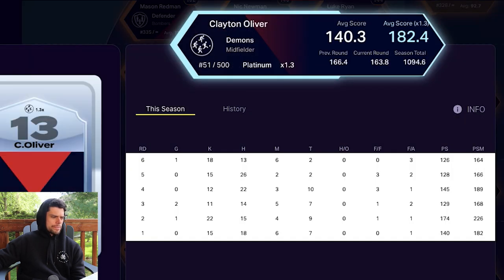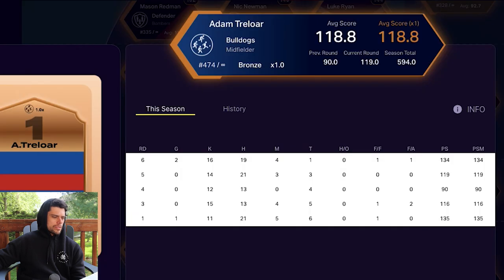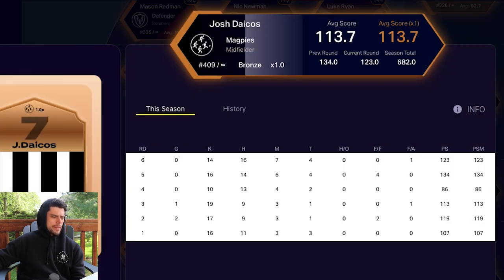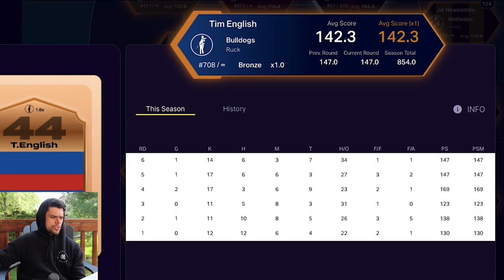For the rest of the midfield they did well. Clayton Oliver scored 126 actual points but because he's platinum I got an extra 38 points, totalling 164 — and his average is 182 when you factor in the platinum bonus, which is amazing. Adam Treloar's having a great year with 134 points. Jess Darccos had a pretty solid game with 123, turning out to be a very good game day squad player.